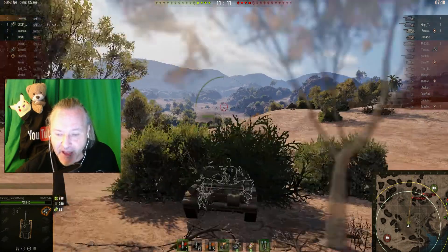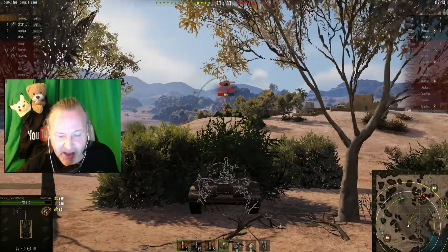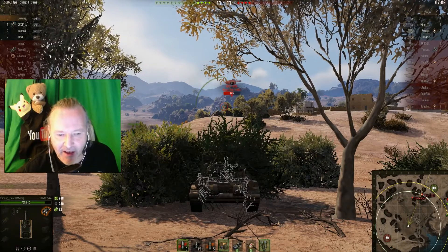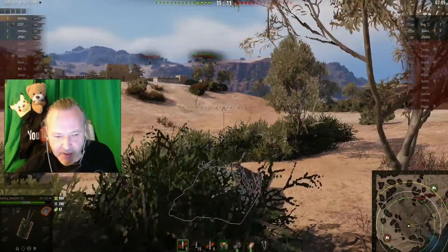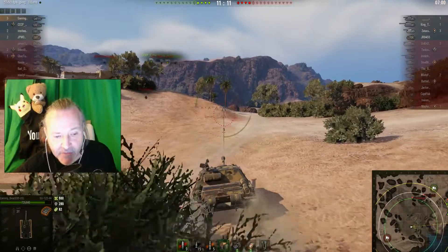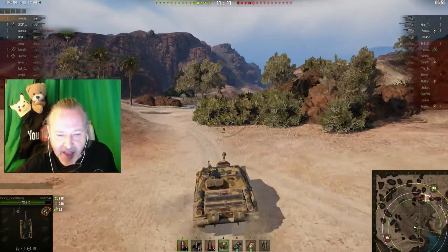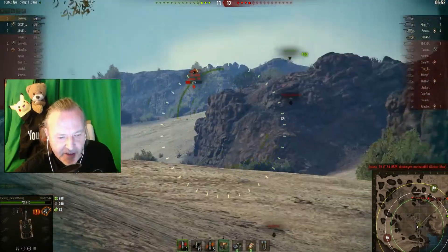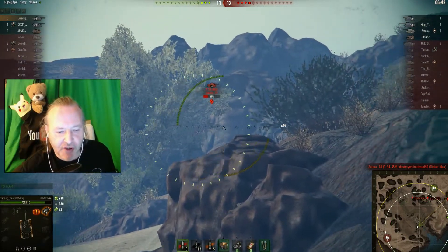And then suddenly the 34-85 has been seen and the ISU has given his position away, but the Challenger is still not — he's still playing it like a pro. So I'm thinking I've got to try and do something. I'm hoping that the two TDs can take out the medium. At this stage I was thinking, I'm going to move around — do I go up and help? I was hoping for a side shot. No shot up — that was what I was hoping for.